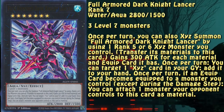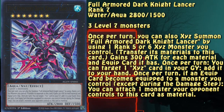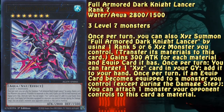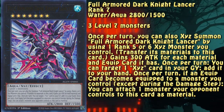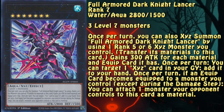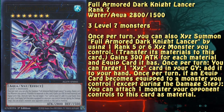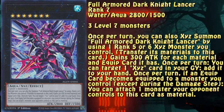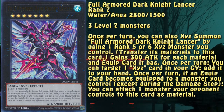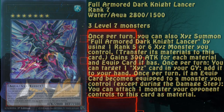Full Armor Dark Lancer is a rank 7 water Xyz monster, which can be summoned by slapping it on top of a rank 5 or 6, making Fortress a valid material. It doesn't have game-breaking capabilities — it just gains attack for each Xyz material and can add Xyz cards from the graveyard back to the hand. However, its main power comes from the last effect: it can attach to itself one monster in the opponent's possession when a card is equipped to a monster. And remember, this effect doesn't target. The Xyz equip effect equips the Xyz to an Xyz, triggering this.